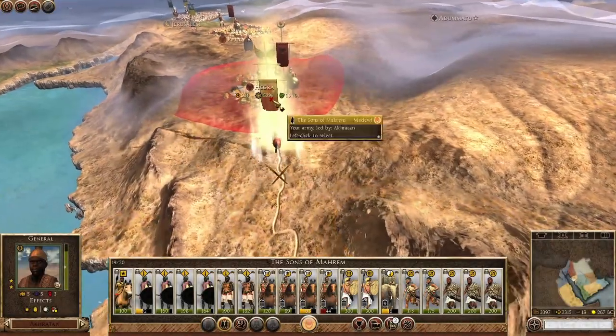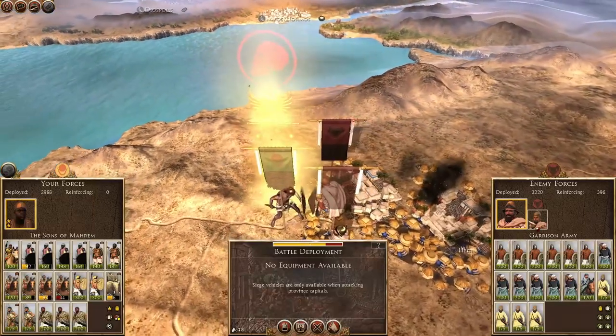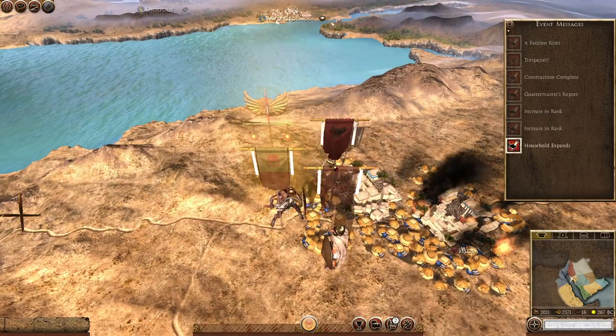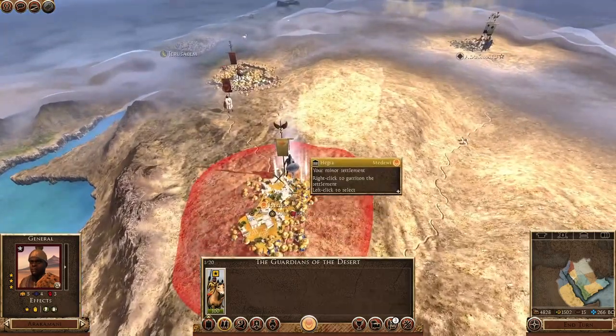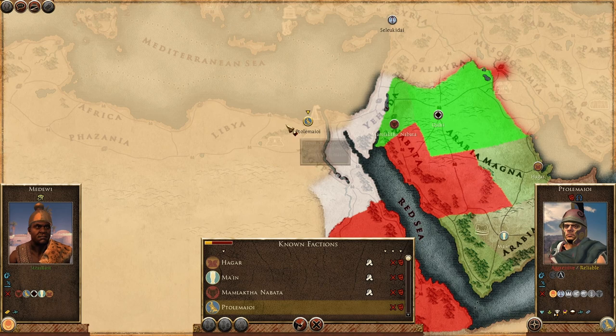But our luck had to slip up sooner or later. The other Arabian tribes figured out our intentions with our many attacks and decided to put fate into their own hands. It didn't take long for all of Arabia to declare war on us. And we can't forget the worst of them all, right to the north of our unguarded homeland — Egypt.